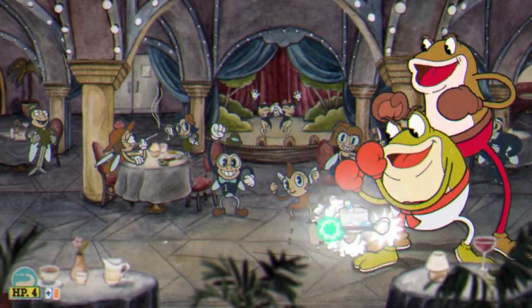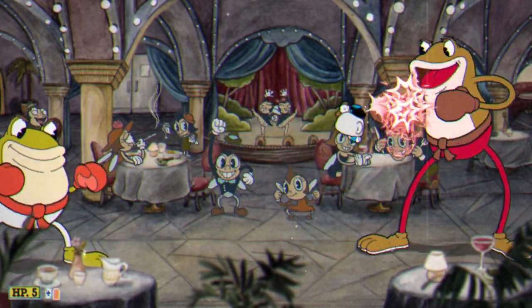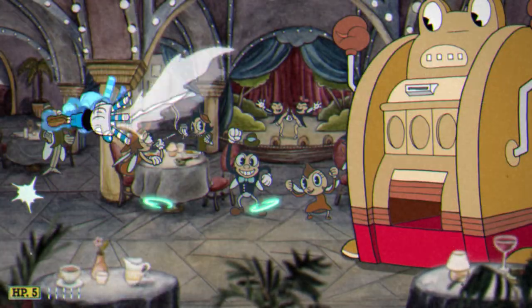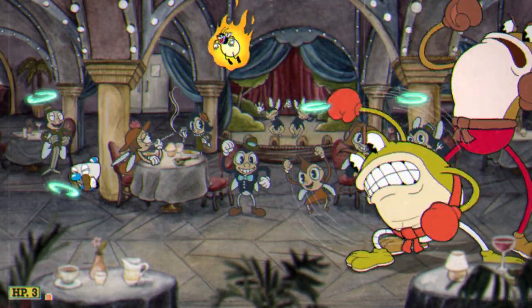The next shot you should bring is Spread. You get a lot of value out of it and you can shred both the first and second phase, but I mainly use Spread for the second phase. You could bring another shot here if you want, but Spread is what I recommend. The super is really not necessary for this fight, so just bring whatever you want. The charm is similar, but Heart Ring of course shows a lot of value here. Every other charm is just unnecessary in my opinion.